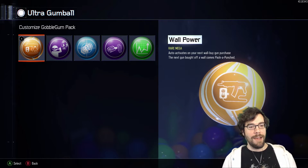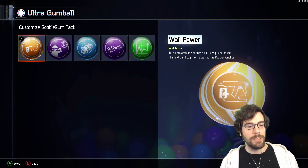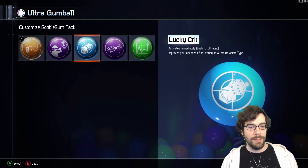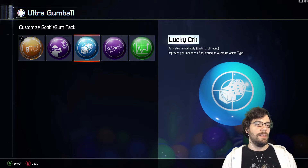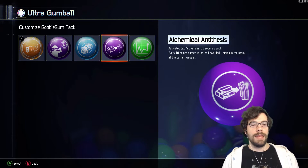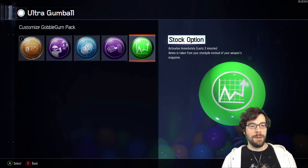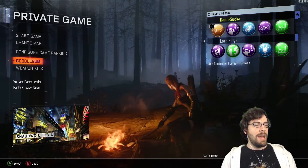You purchase mega gobble gums with divinium. I didn't understand what divinium did at first. When you get divinium, you go to the machine, get these gobble gums, and they go into your inventory to use in-game. Right now I have Wall Power — auto activates on your next wall-buy — Anywhere But Here, which instantly teleports you to a random location, Lucky Crit, which improves your chance of activating an alternate ammo type, Alchemical Antithesis, and Stock Option — ammo is taken from your stockpile instead of your weapon's magazine. You can only have one gobble gum at a time.